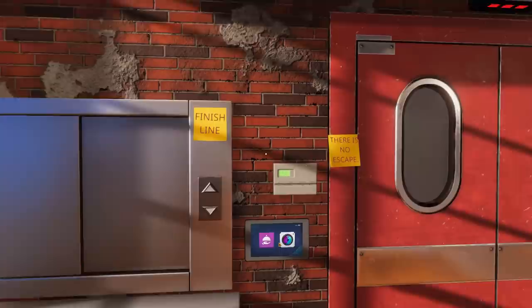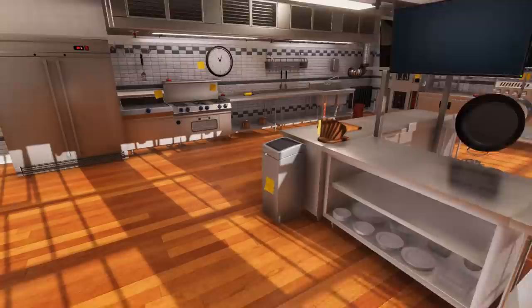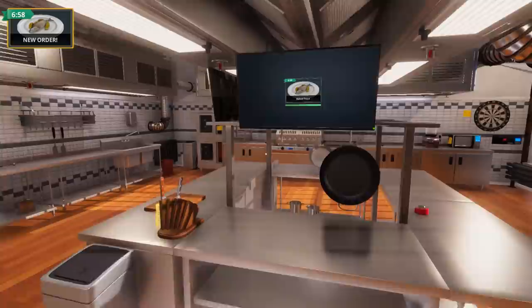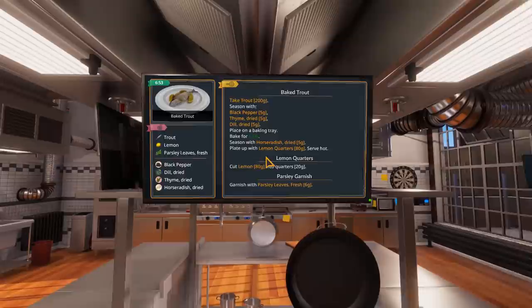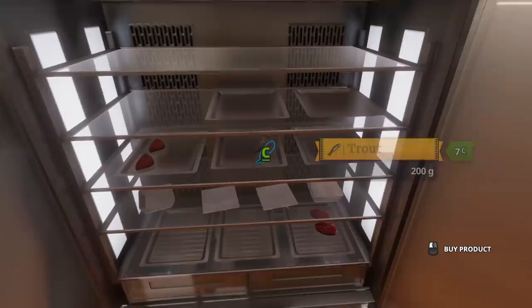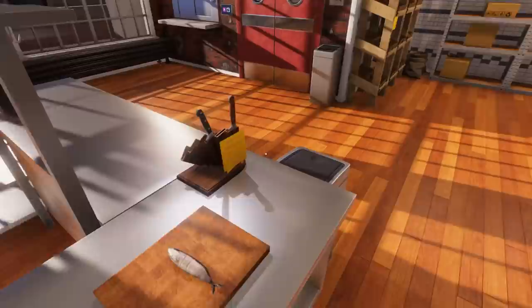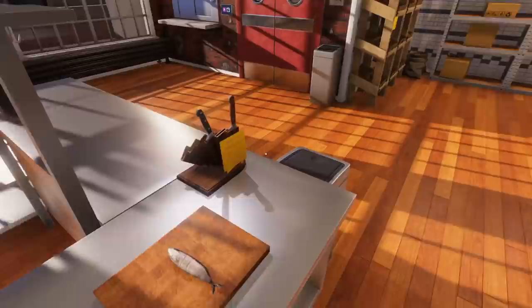All right, so here we've opened the doors - the first guests should arrive shortly. I'm gonna be happy if I can get one decent serving out. We have baked trout right now and we actually have to do everything - it doesn't help you at all. We need to take the trout, season with black pepper, thyme, and dill, and that is it. We should have trout inside here - let's grab a plate already. We'll do the large plate. We're just gonna throw it on the cutting board right now - we needed black pepper.